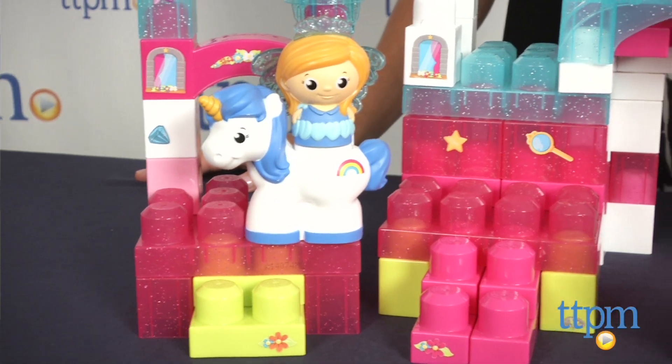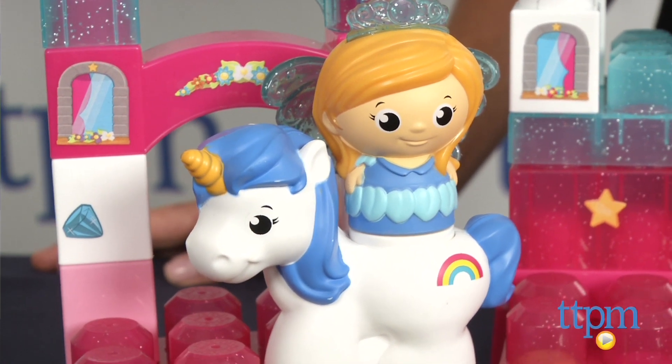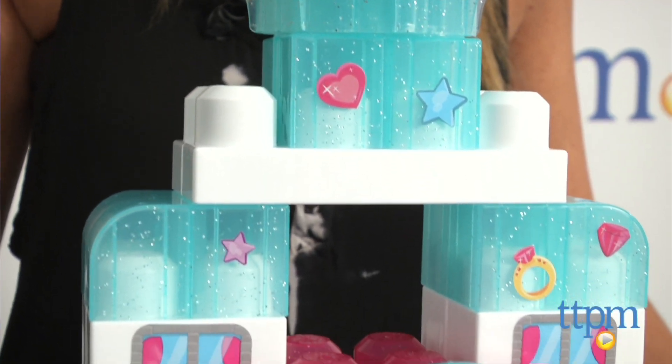It comes with 100 pieces, including two princess figures complete with fairy wings and tiaras, two unicorns, and blocks of different colors, shapes, and sizes. There are five sparkling base plates to build on, and some of the blocks are sparkly as well.